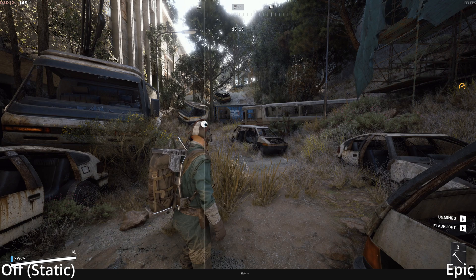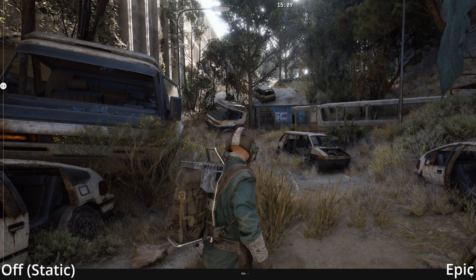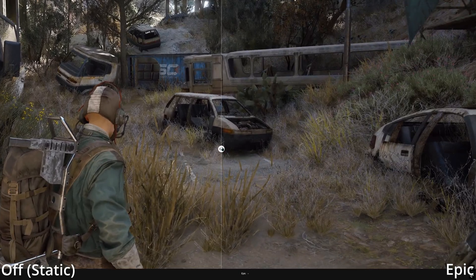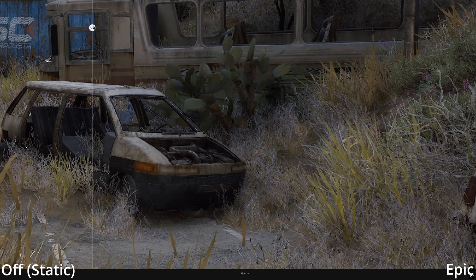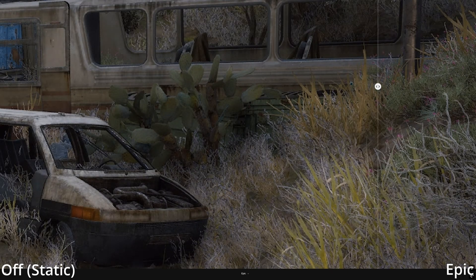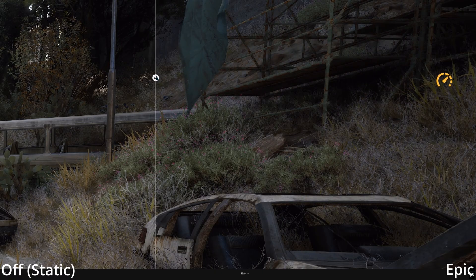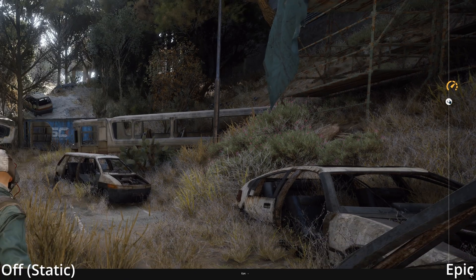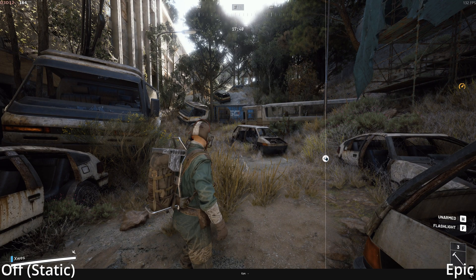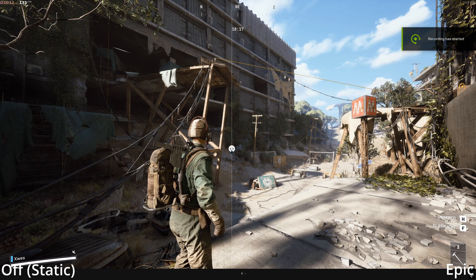RTXGI also renders complex and intricate shadows for crevices, corners, and other partially occluded surfaces. It accounts for colored lighting but uses white light for sunlight, disregarding atmospheric scattering.